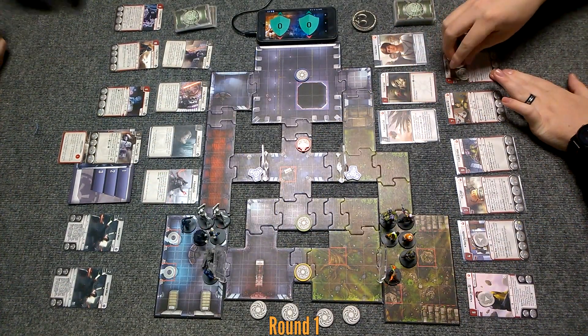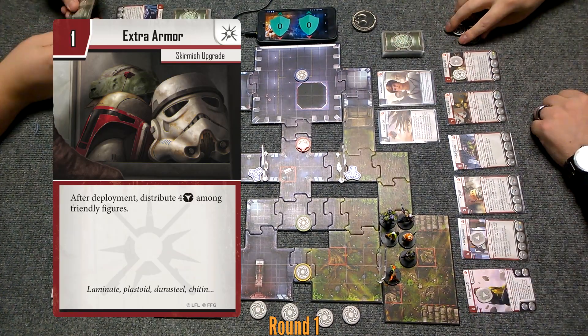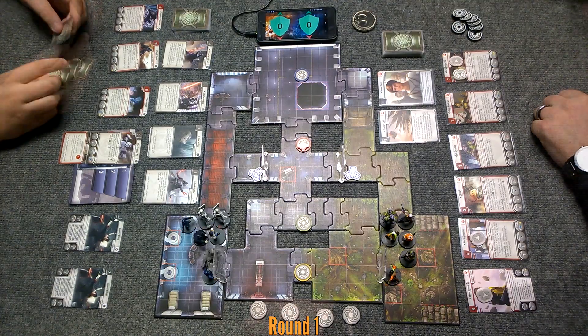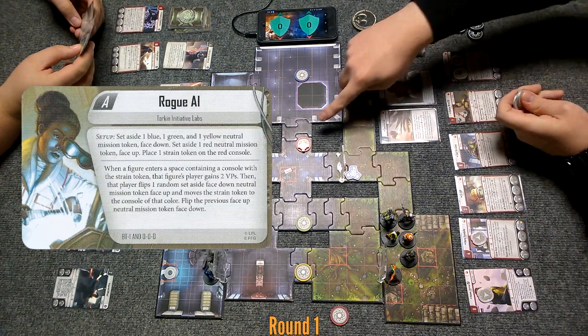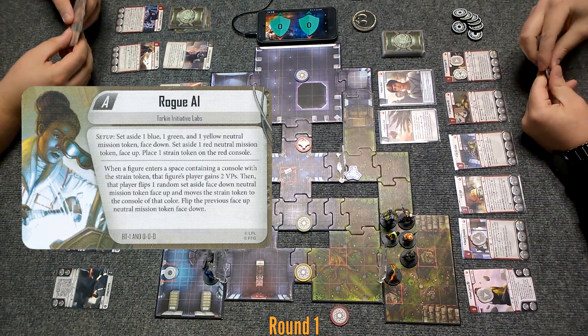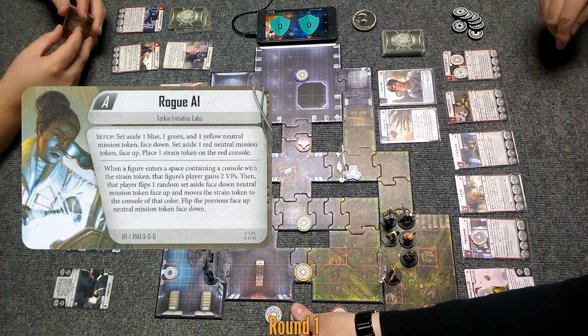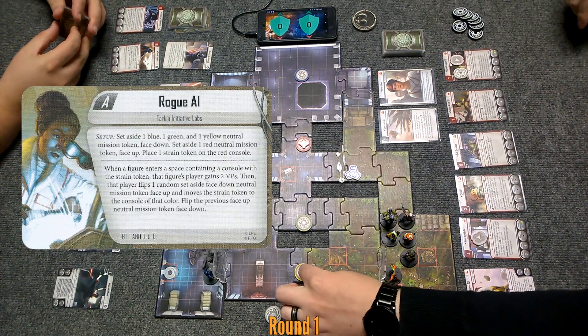I've elected to give my extra armor two to Ezra, one to Hera, one to Kanan. I have initiative, so I go first. Essentially what happens — if we move into this space and then we have it marked here, you'll get two points if you move into that space. Then you randomly pick one of these, and it'll tell you which of the other three it'll move to.